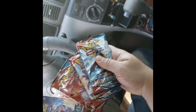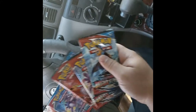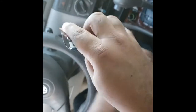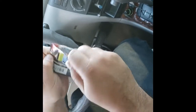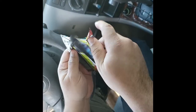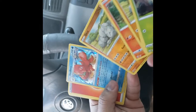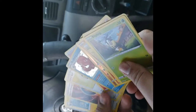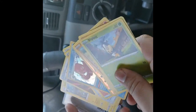Alright everybody, we are live with George opening up his Pokemon Battle Styles pre-release kit. Let's start the pack, let's get it going. The packs in the shiny face — pretty hard. Nice, an Inteleon! Take those. You got a Level Ball, that's pretty good, also a special energy. Nice.